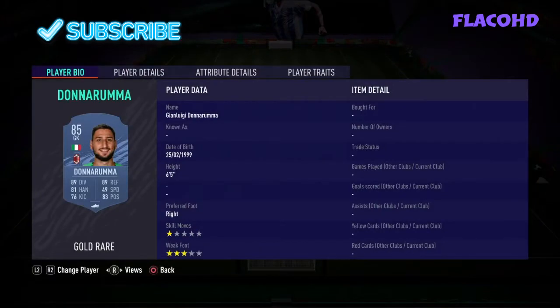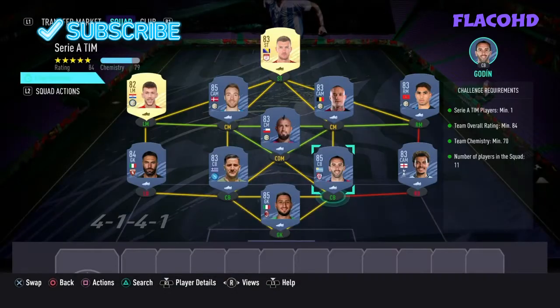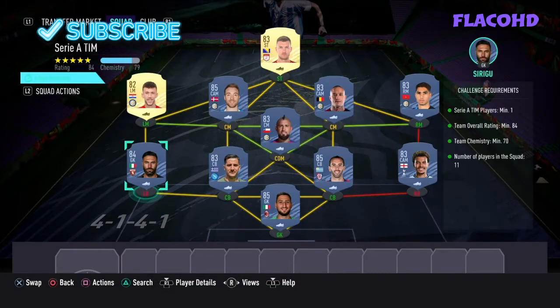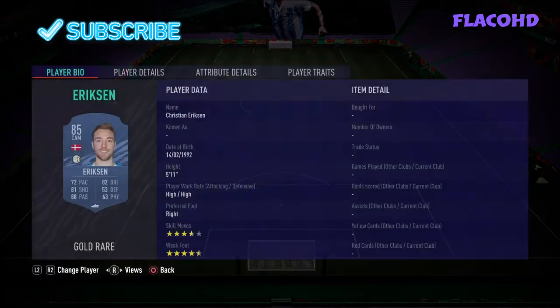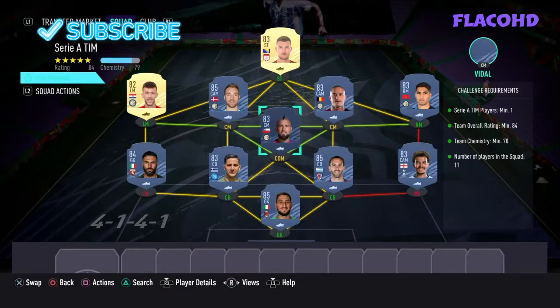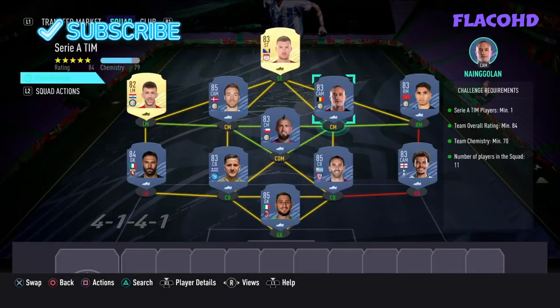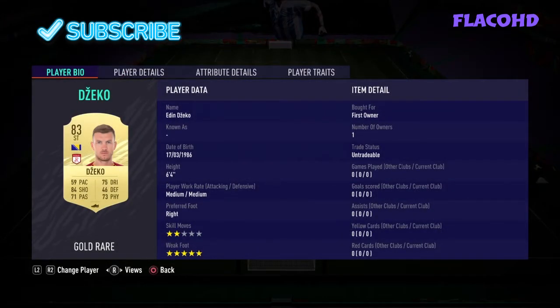In goal we have Donnarumma. At right back we have Dalyari. Right centre back we have Goudin. Left centre back we have Manolas. At left back we have Sirugu. At left mid we have Perisic. Left centre mid we have Ericsson. At CDM we have Vidal. Right centre mid we have Nangolan. At right mid we have Hakimi. And our striker is Edin Dzeko.